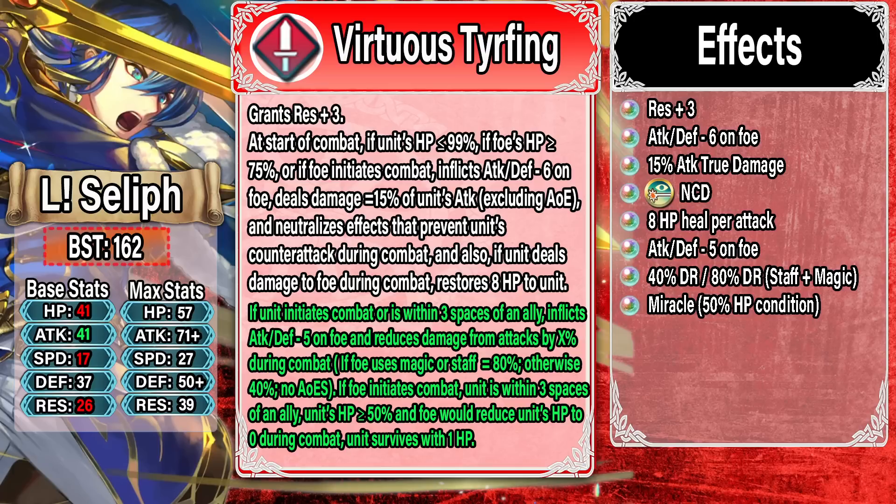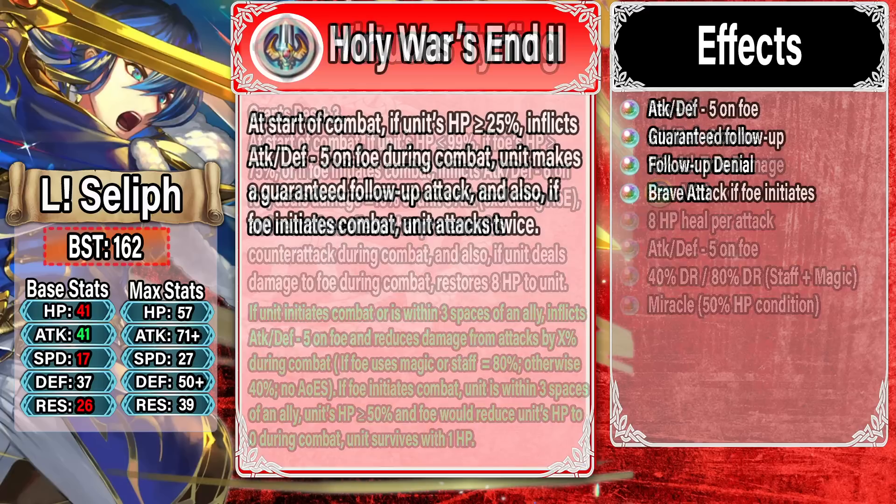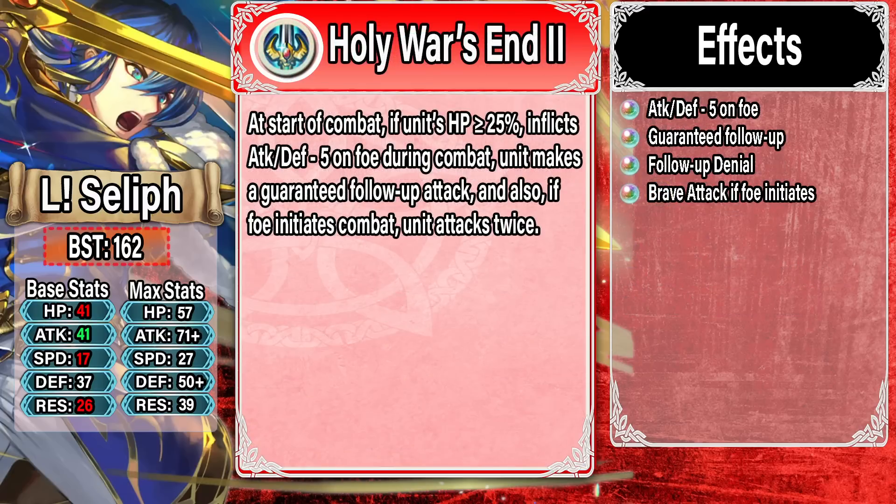Now let's also go over the remix to get a full picture of what Seliph can do. Holy Wars N2: at start of combat, if his HP is greater than or equal to 25, he inflicts Attack and Defense minus five on the foe during combat, gets a guaranteed follow-up attack, and also if the foe initiates combat, he gets a brave effect.